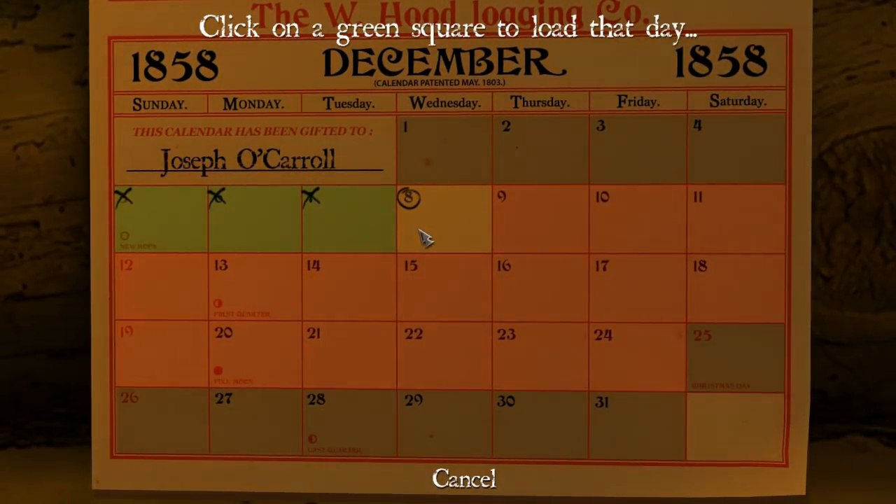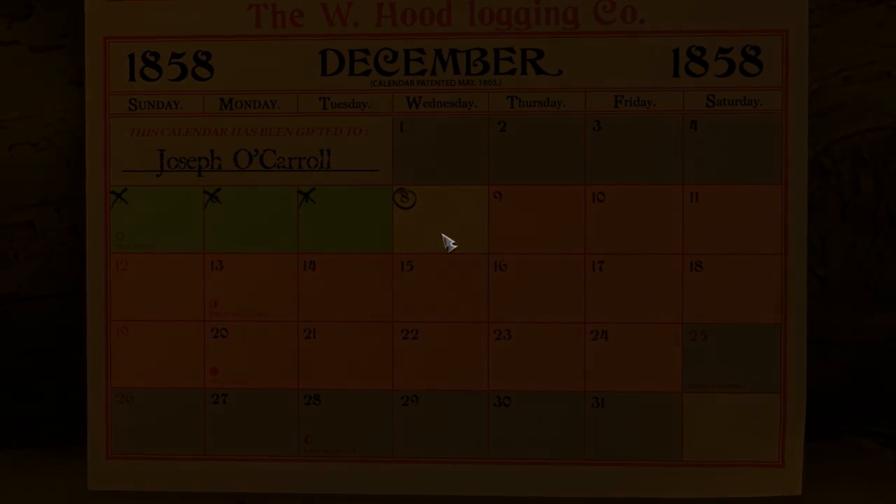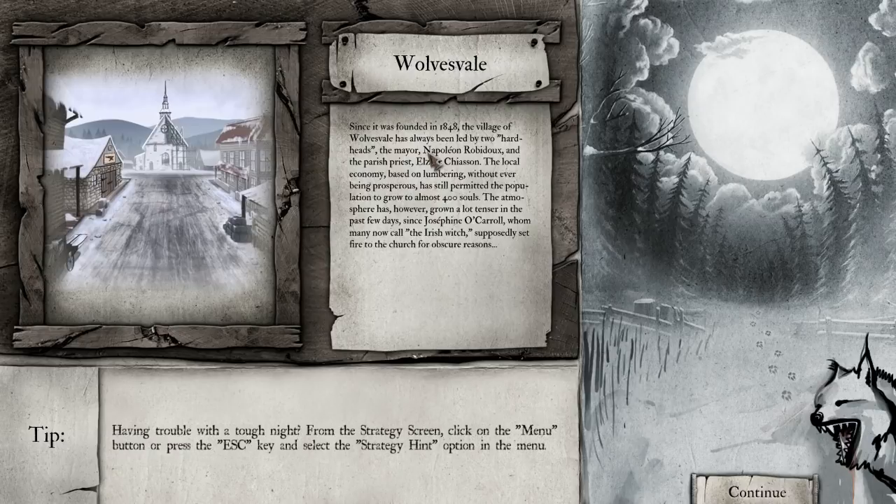Speaking of traps and stuff, I suppose we should talk about that. When we load a level, we will start at daytime and we can place traps. But I'll get into that once we get into the actual game. First, there's going to be a loading screen and then a bit of story. The loading screen will tell you about the world, what it is like, some information about enemies that you'll fight, what their weaknesses are, and where they came from. It's very interesting.